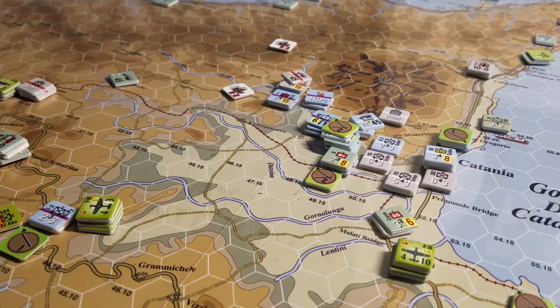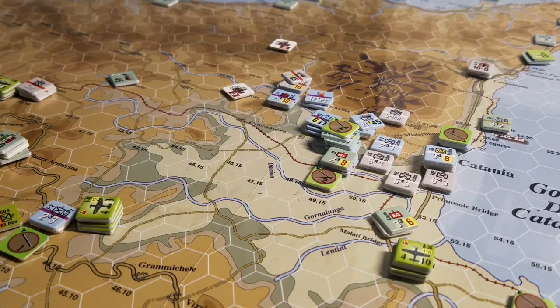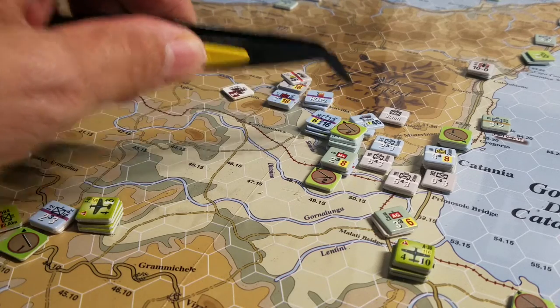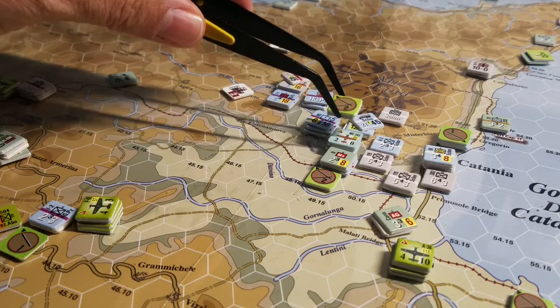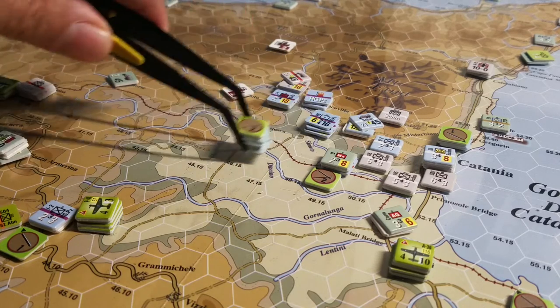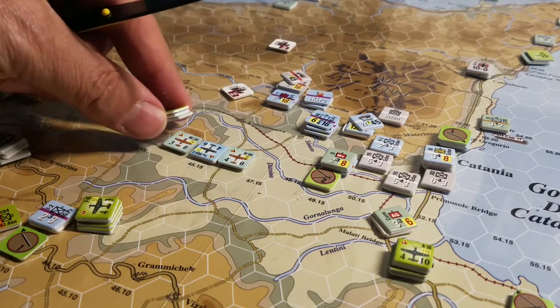Anyway, we're doing some interdiction missions and the allies want to suppress the air. So we took one of the Spitfire counters — the best air unit the allies have — and popped that up against this stack here. In this stack are basically four rated units, so all of the enemy units we were fighting against. We got a plus one on the die roll and we actually did okay.